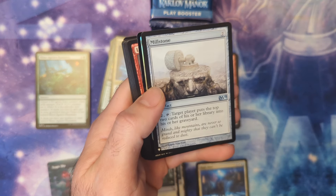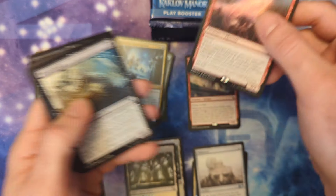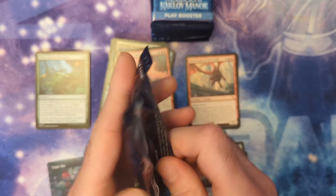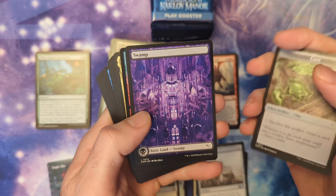I've learned a lot — Millstone on the list from Magic 2014, okay. Lamplight Phoenix. All right, let's get out of here before our camera starts acting up.